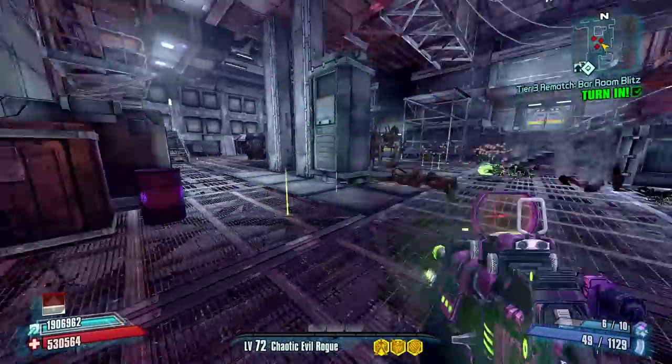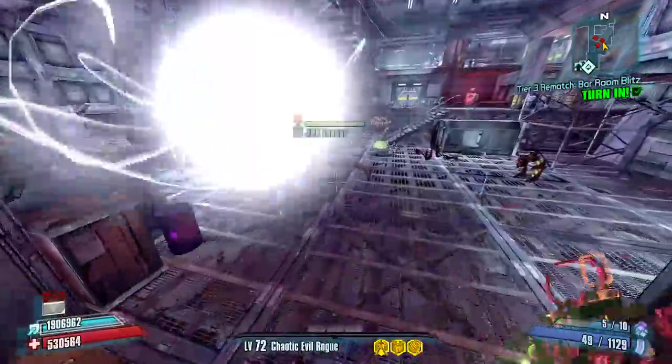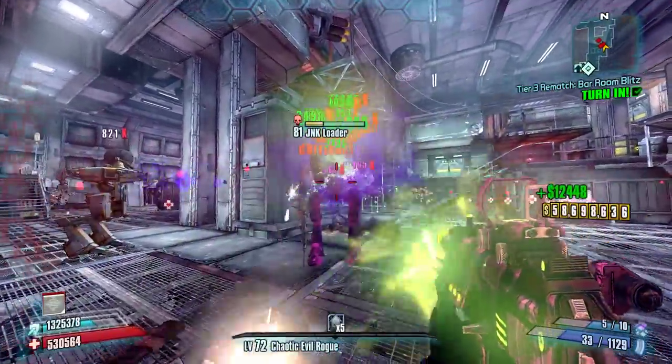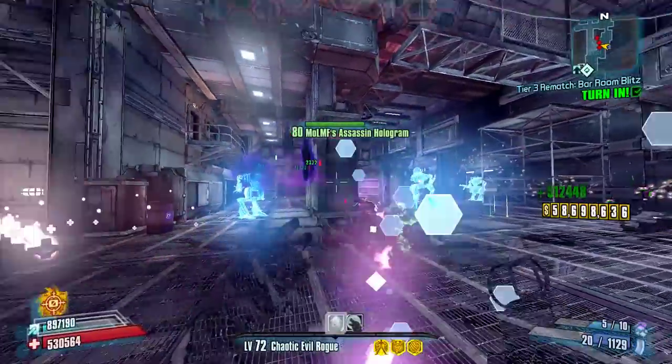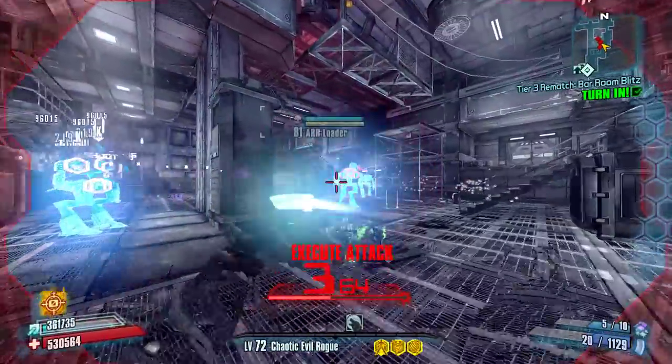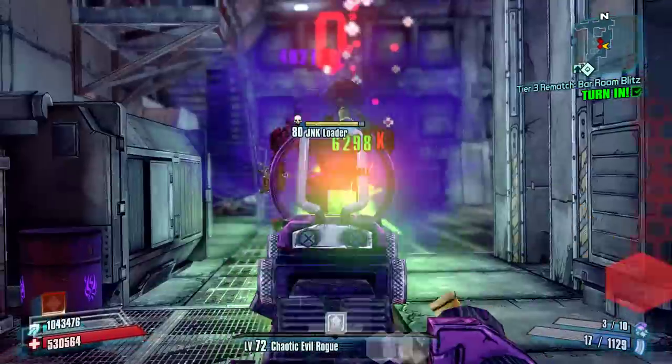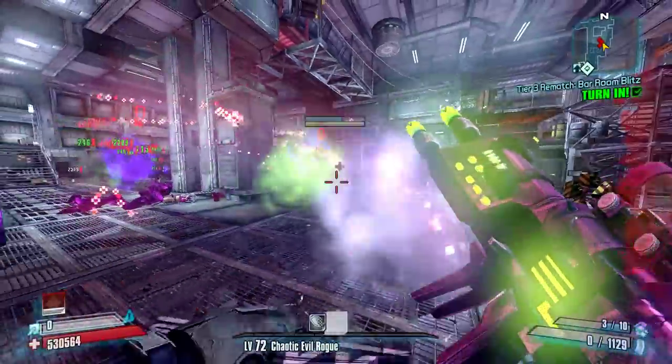The spread on this weapon is one of the things that usually makes it a little bit difficult to use, and Zero can tighten that up quite a bit by using Precision. You'd probably also use a COM that boosts Precision and that would work out real well for you.